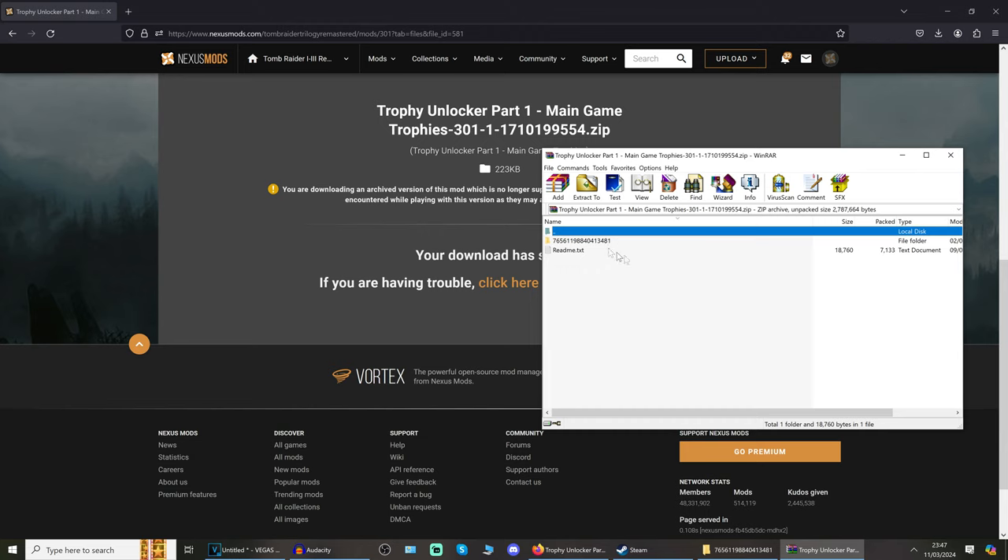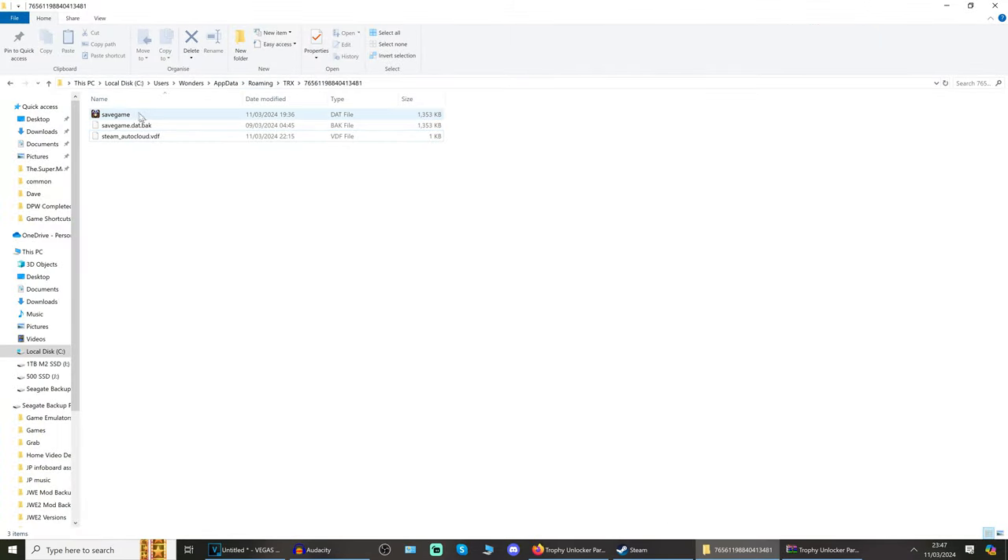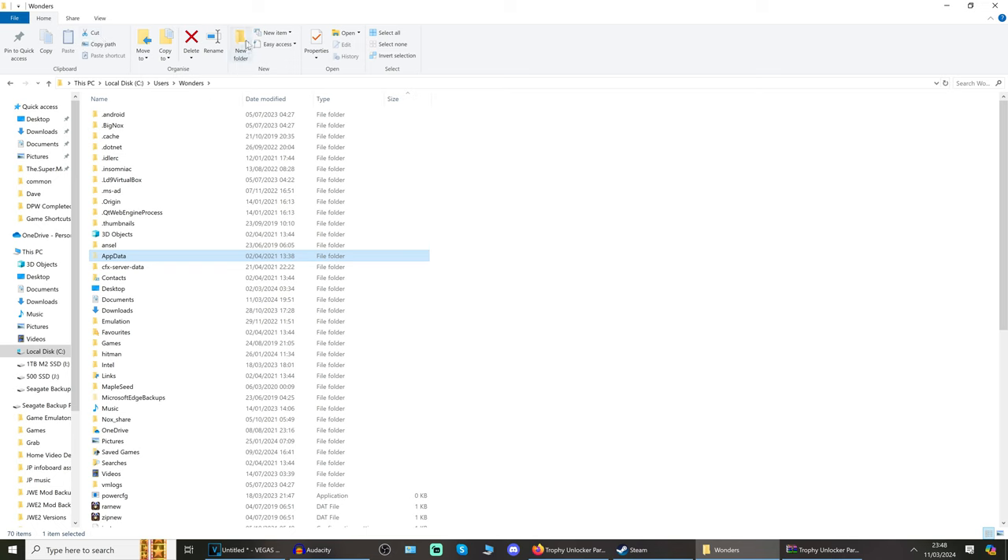Once we've found the save file location the steps will be exactly the same. For Steam, to find your save game location go to local disk C, then Users, your username, then AppData. AppData may be hidden — you can change that in folder options. If you're not sure how to show hidden folders just look up a guide, there are tons of them.